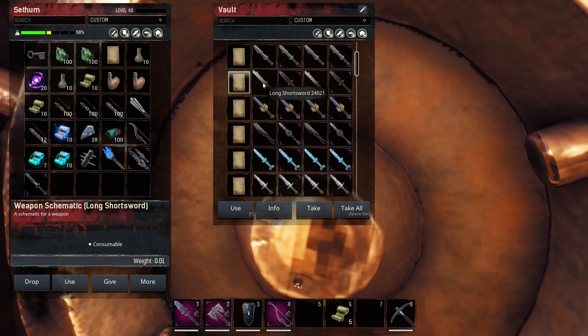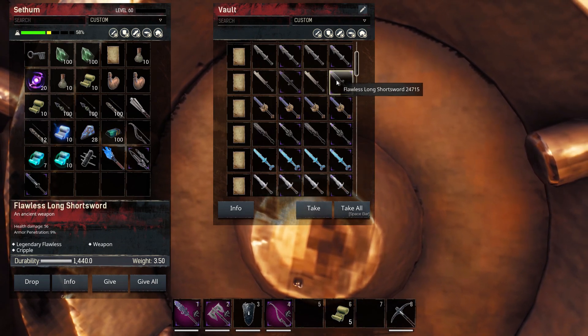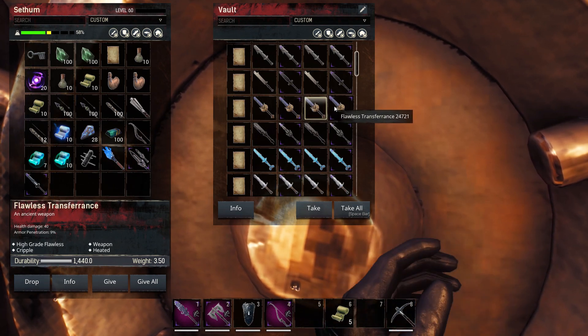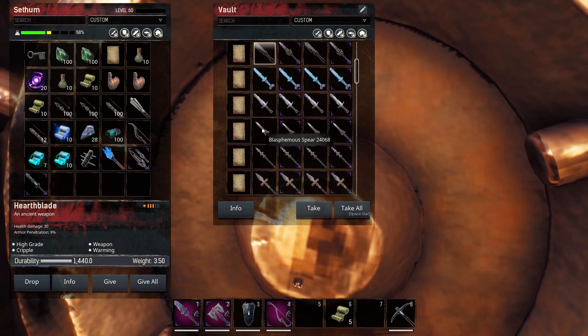I am not going to equip them and show you them on my character, otherwise this would make the video much longer. I am trying to keep it short and informative, so I'm trying to go through these as quick as possible. We're now on the Flawless Transference, and this has Heated as a bonus — and this is the Hearth Blade right there.